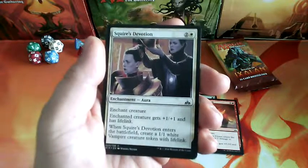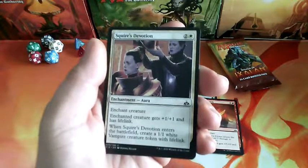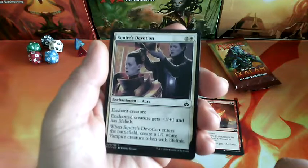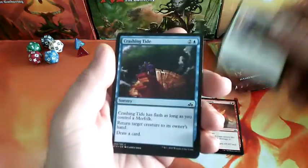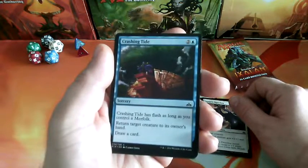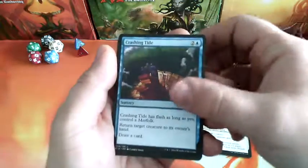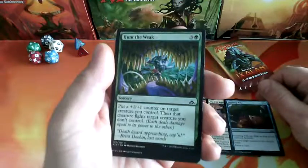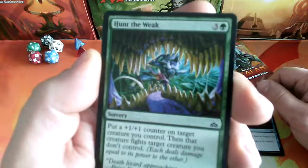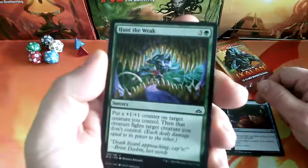Squire's Devotion, a 3-drop enchantment. The enchanted creature gets +1/+1 and has Lifelink. When it enters the battlefield, create a 1-1 White Vampire token with Lifelink. Crashing Tide, a 3-drop. It has Flash as long as you control a Merfolk. Return target creature to its owner's hand and draw a card. Really nice card — the art is from inside the mouth of a dinosaur. Great image.